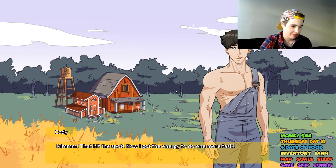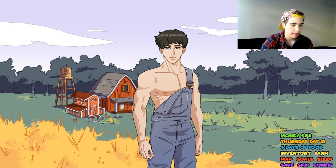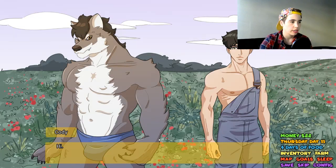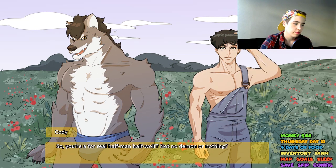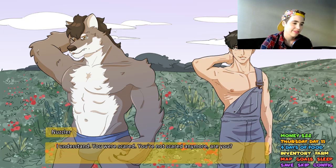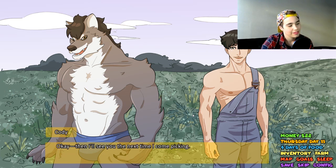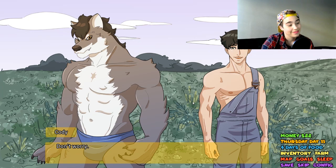That hit the spot! We're going to do one more task today. I've only got $22 to my name. We're going back to the berry field. Cody and the wolf man Nuzzler have a conversation. Nuzzler says there are a lot of people who'd like to get their hands on someone like him and asks if Cody will tell anyone he's out there. Cody assures him he won't. Making a new friend — becoming enamored with a wolf man. We are enamored, guys.